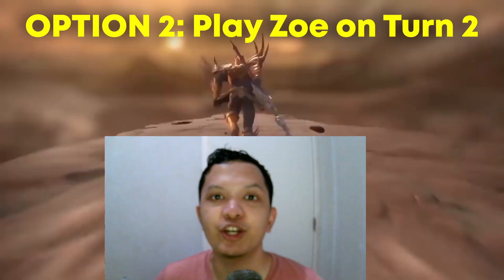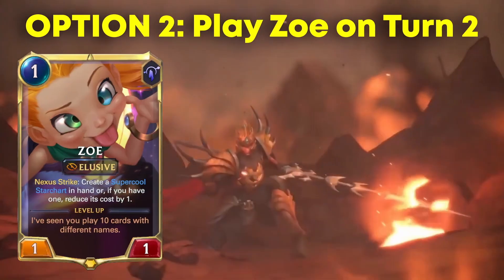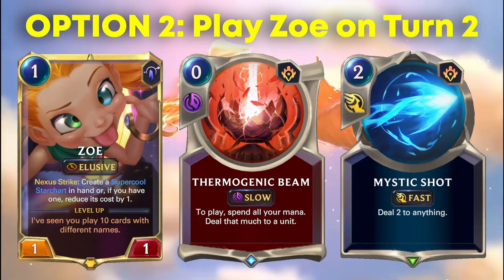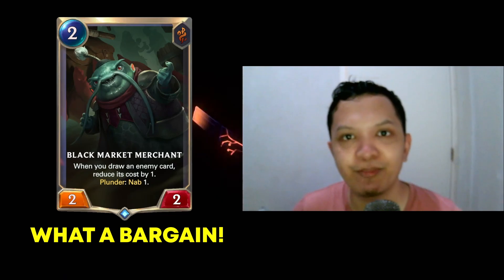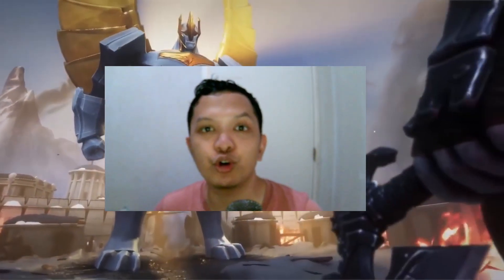Alternatively, you can pass for now and play your Zoe on turn 2 instead when you already have the attack token. In this scenario, your opponent needs to commit a 3 mana Thermobeam or a 2 mana Mystic Shot in order to stop Zoe from attacking and getting value. However, if that happens, you'll already be slightly ahead because your 1 mana Zoe traded for a 2 mana or a 3 mana card. Just ask yourself what your opponent can do on specific turns and you can make your plays based on those.